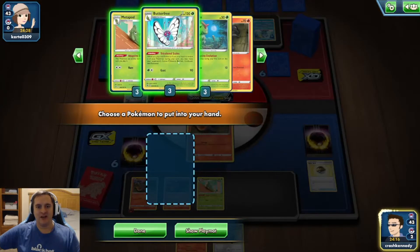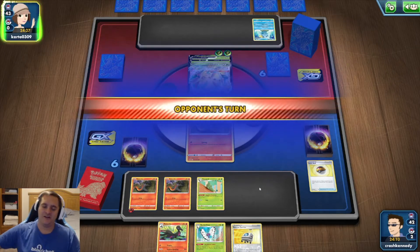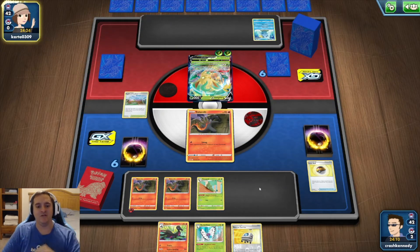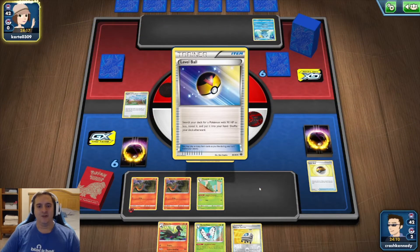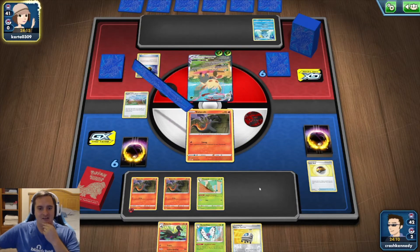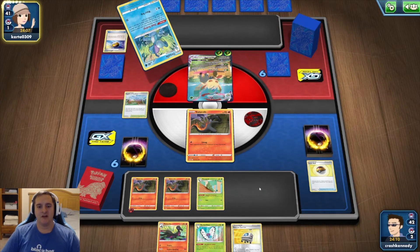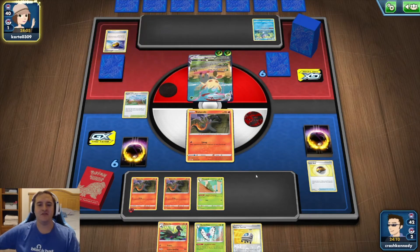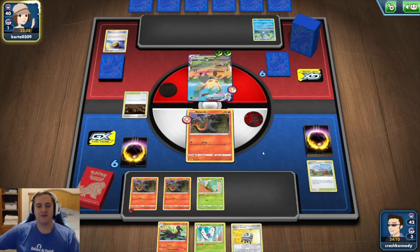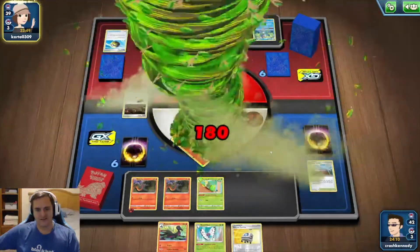Our hand is kind of dead so we'll evolve into Metapod and hold a Butterfree to thin the deck. Next turn I plan to use Tricolored Scales, evolve into Salazzle, and hope we get an energy off the top. Here comes a Leafeon VMAX — we'll be able to take a knockout on it if we get an energy. There's a Drizzile with Shady Dealings. I don't mind if they knock out the Metapod since I have Rescue Carrier in hand. They're going to get the Galar Mine out.